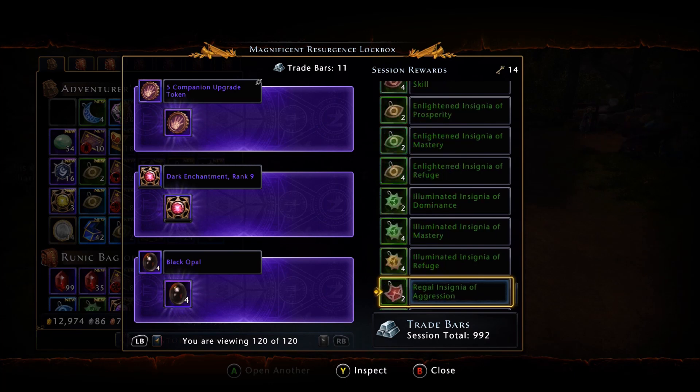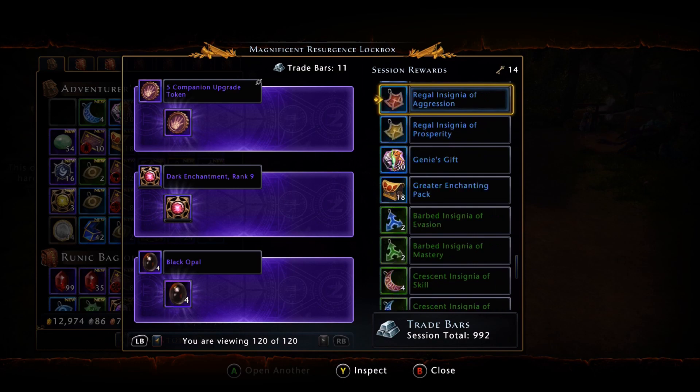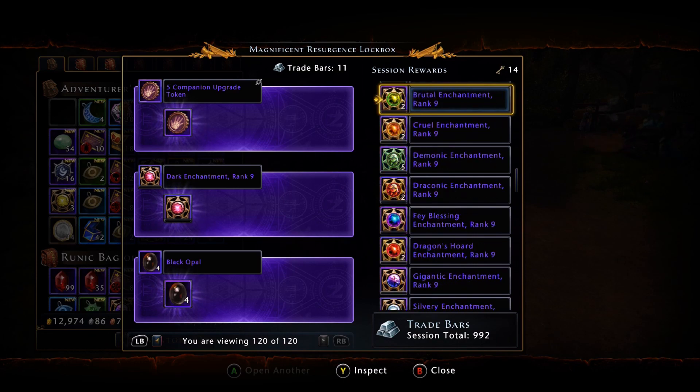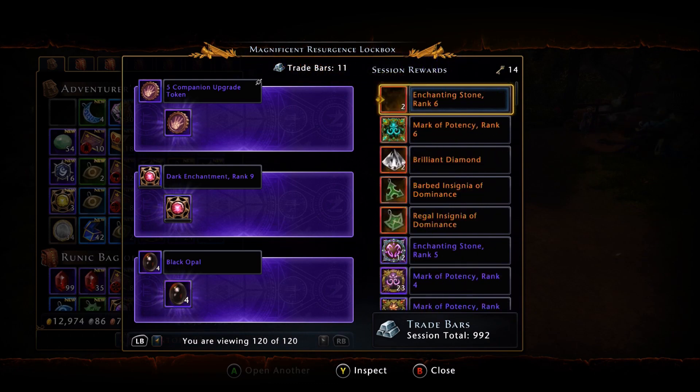That's going to end the video, guys. Do as you will — I can't tell you how to spend your money. That's going to wrap up the guide for the Magnificent Resurgence Lockbox. It's a very small sample size. If you're lucky, you can pull one Legendary out of maybe 200 boxes. We only did 120 and RNG was not on our side. Hopefully you guys enjoyed it. If you have any comments or concerns, go ahead and leave them below, and I'll see you guys in the next video.